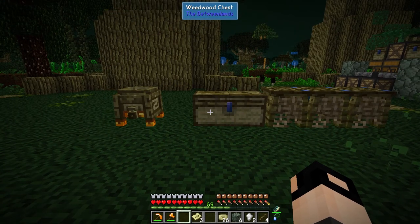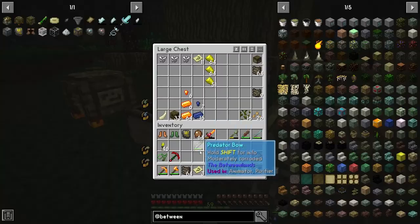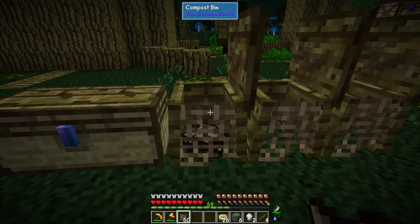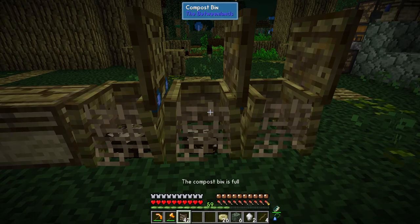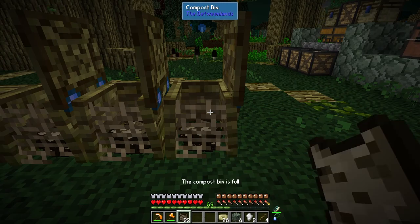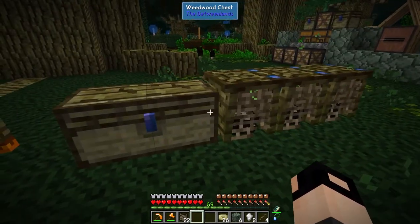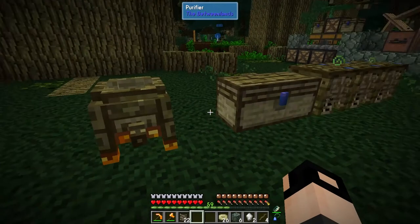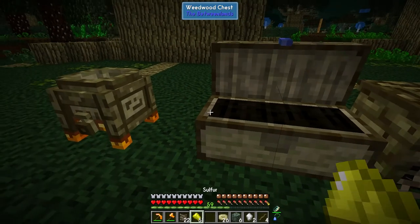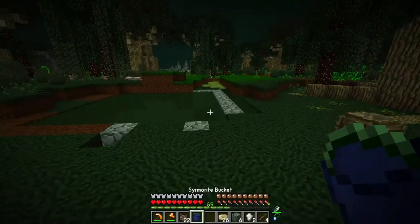Alright, what I want to do next is some composting. The dry bark is the best composter - it's like 14 per compost bin. This will take 10 minutes, but it will give us a lot of compost, which will be used for farming. Then I wanted to purify some dirt, also used for farming.